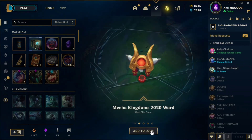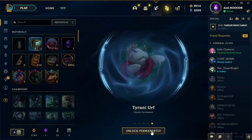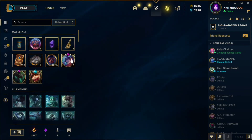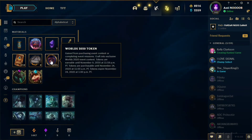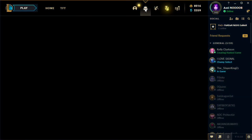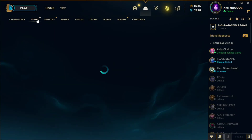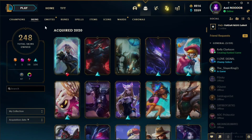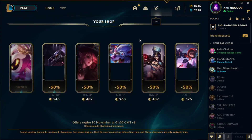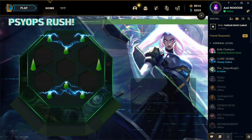Next we have the Mecha Kingdoms 2020 reward. We also got an earth ward — that's awesome — and the emote Tyrant Earth. By the way, I'm not going to open the orbs yet because I'm going to collect more and make a separate video for it, so stay tuned for that opening. We also got the Psyops Sona skin.